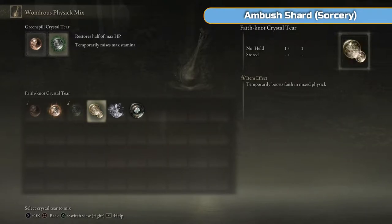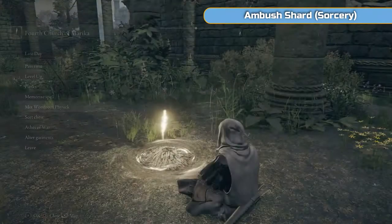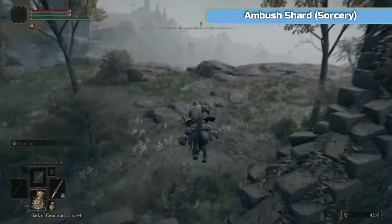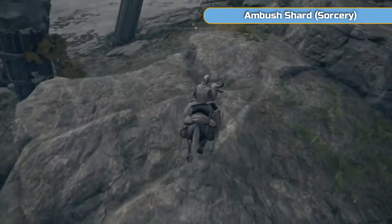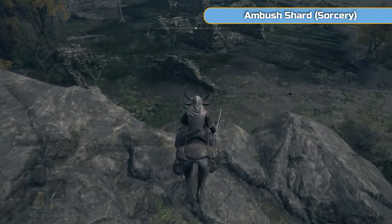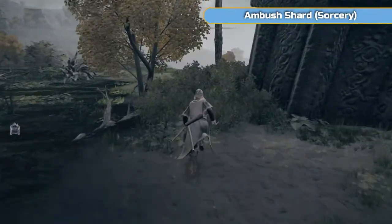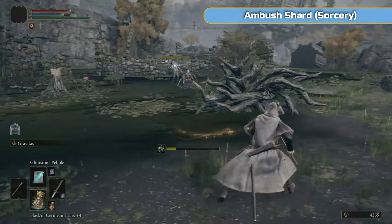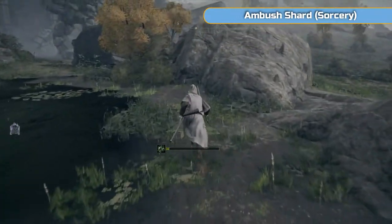I'm going to switch to the Opaline Tear — I don't care about the Stamina one. The Opaline one significantly negates damage for just that one hit after you use the Flask — the next hit will just not do anything. It's a good one to have. Then we're going to go down here and get the Ambush Shard Sorcery, which is really, really good. One weakness Sorcerers have is anything with a shield — NPCs dodge our attacks and ones with shields just block them. But the Ambush Shard attacks from behind so they don't see it coming, and obviously they can't block it with their shield. You'll be using it more often than you think.